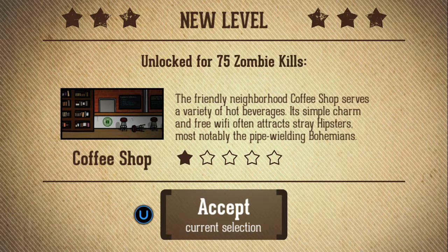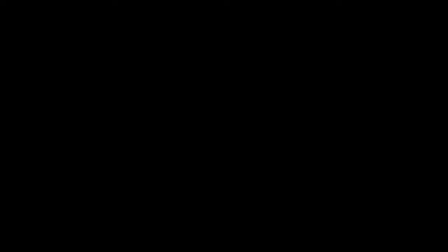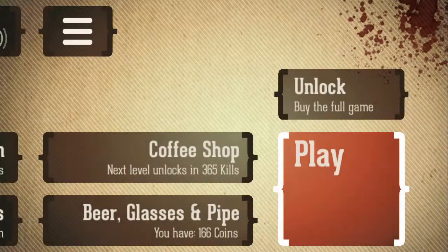Unlock for 75 coins. The friendly neighborhood coffee shop serves a variety of hot beverages. Its simple charm and free Wi-Fi — by the way it's not free anymore — often attracts stray hipsters, most notably the pipe-wielding bohemians. Accept. So now I have a copy shop. Accept. Let's play.